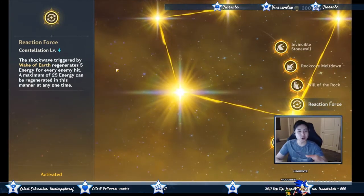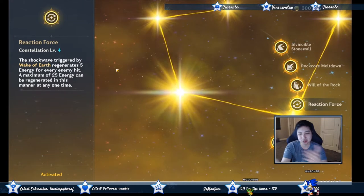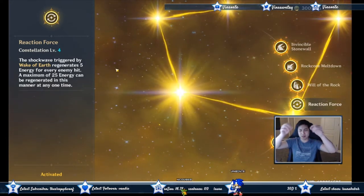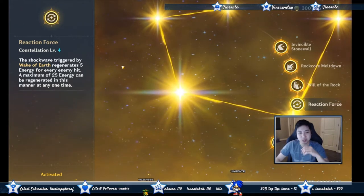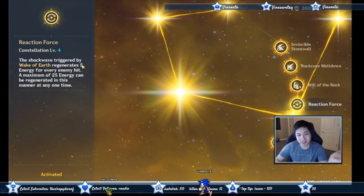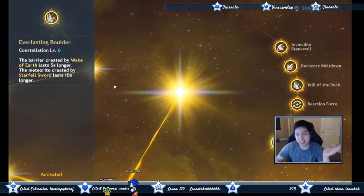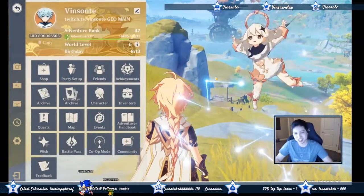These middle ones are regular upgrades. When you're doing your ultimate — Wake of Earth — depending on how far the enemy is from you, it can hit like four times. If you hit an enemy it generates five energy, maximum 25. The last constellation just makes these skills last longer. I got all this done in preparation for Zhongli.